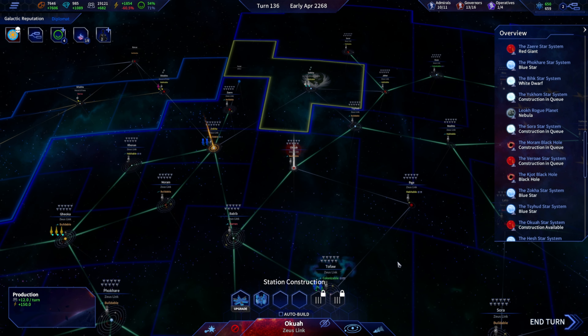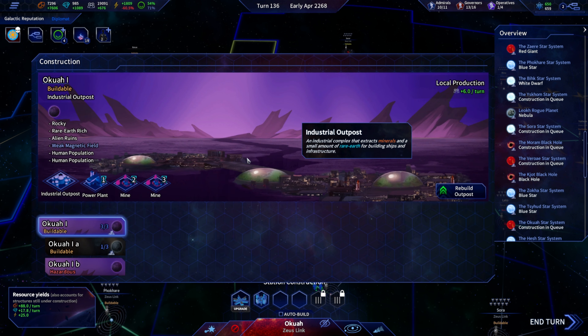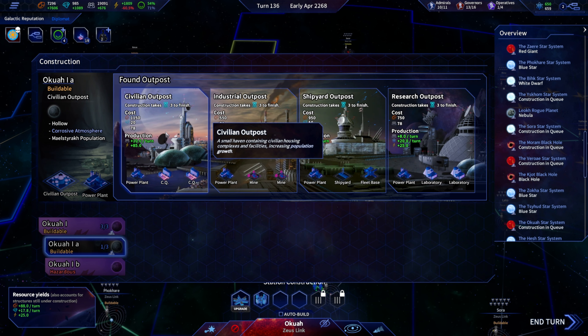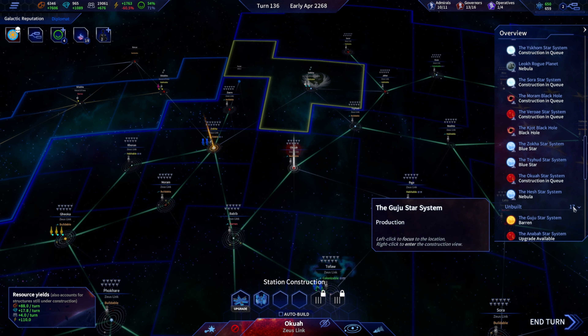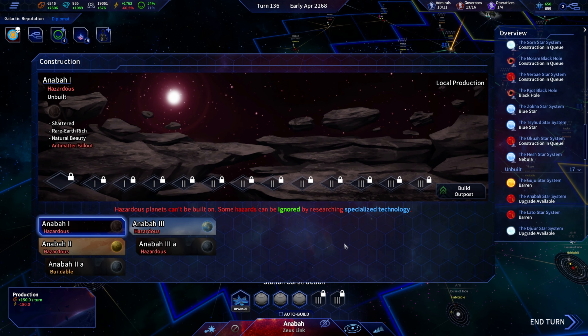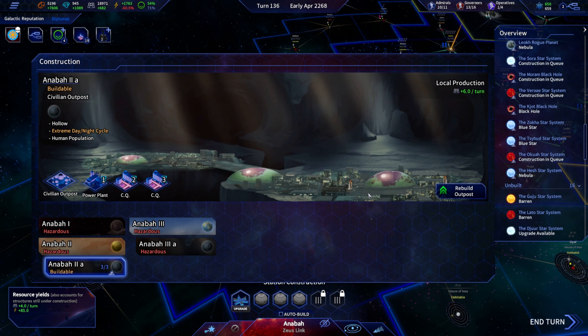Aqua — yes, I think that's how you say that. We are missing some structures: rare earth industrial. And you can just be a civilian outpost. Anaba — there is one buildable structure here, not really worth anything so I'll make you civilian. Weak magnetic field — civilian.